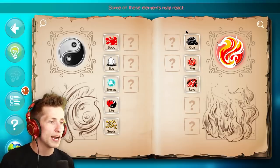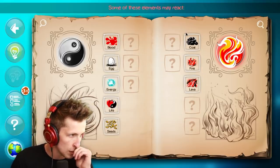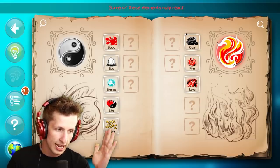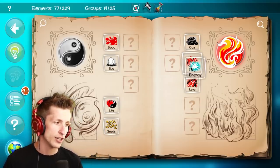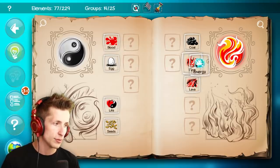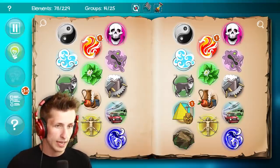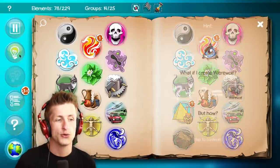Some of these elements might react. We have coal and fire and lava, and then blood, egg, energy, life, and seeds. If I had to guess, I'd say like energy and fire, or lava or something — this probably makes like plasma. That's really cool. But plasma doesn't really do anything because that was blue.